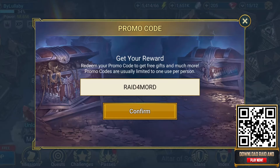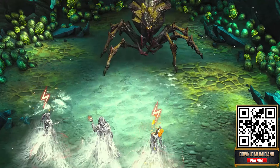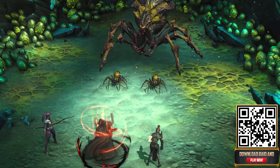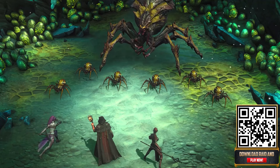By entering the promo code RAID4MORD you will unlock Mordecai, the epic champion from the Sacred Order faction. With the ability to HP burn enemies — one of the premier abilities in the game — Mordecai is super useful on any team and especially against specific bosses like Spider or Hydra.